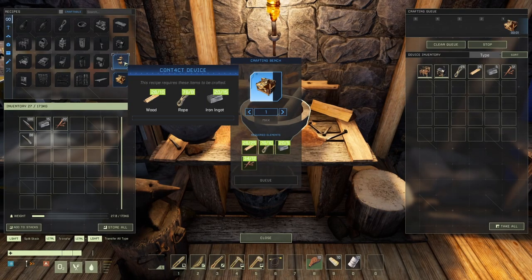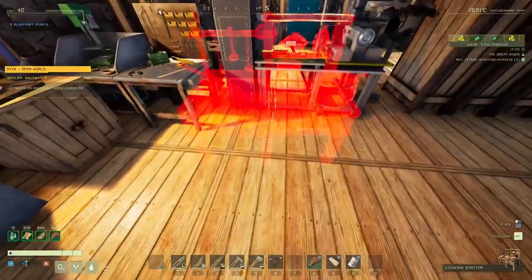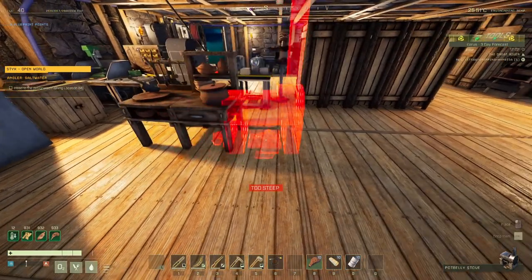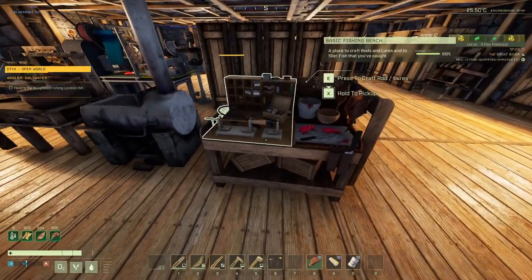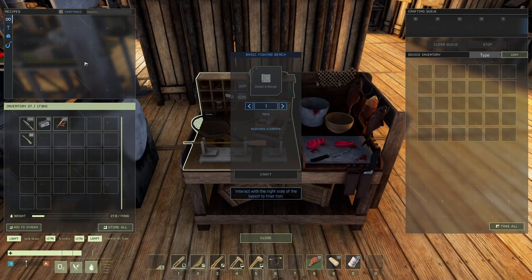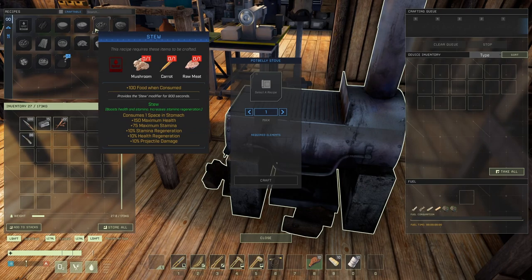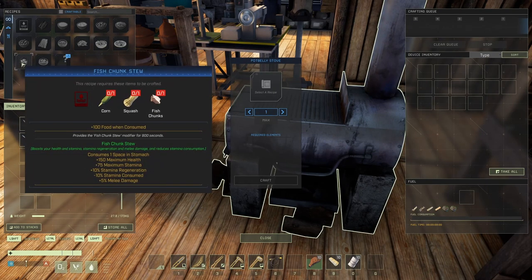I'll keep my other points because I got a feeling we're gonna have to build something else. The fishing bench needs rope - I think I got more in here. It's running out of iron, that's an inconvenience. Let's deploy the contact device - don't need it, already have one. Now I need to figure out what to build. With the cooking station you can fillet the fish. We need fish chunks too, and we need squash and corn. Squash is in the desert, corn is right here.